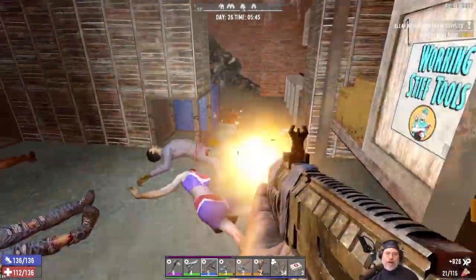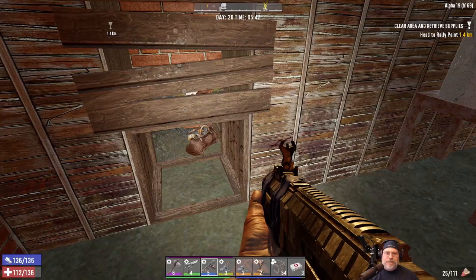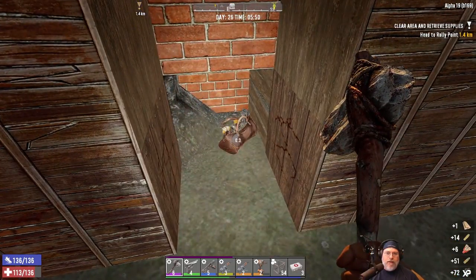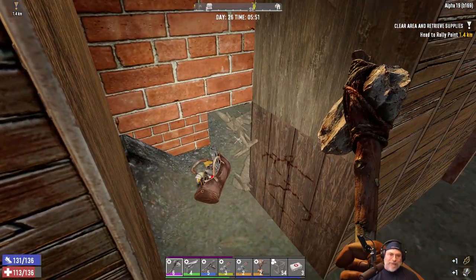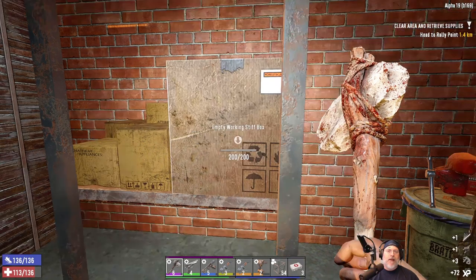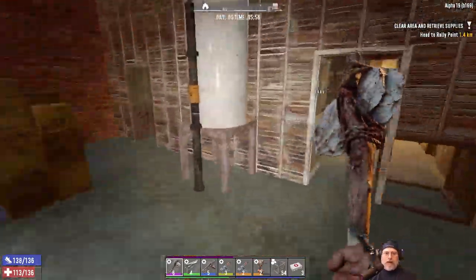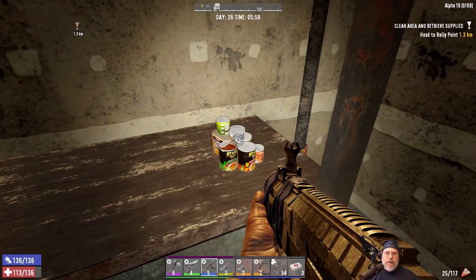Man, this thing must have been an absolute beast before they nerfed it. Holy crap, holy cow — holy crow. Is there anything in here? That just leads into the other room. Since we're in this house, let's just go ahead and — finally, we got a Bellis! I've been waiting for one of those for a long time. And more motor tool parts. Seems like motor tool parts are a little more abundant now than they used to be, which is fine because we're going to need them for augers and chainsaws and that sort of thing. We might even make a better impact wrench later on.